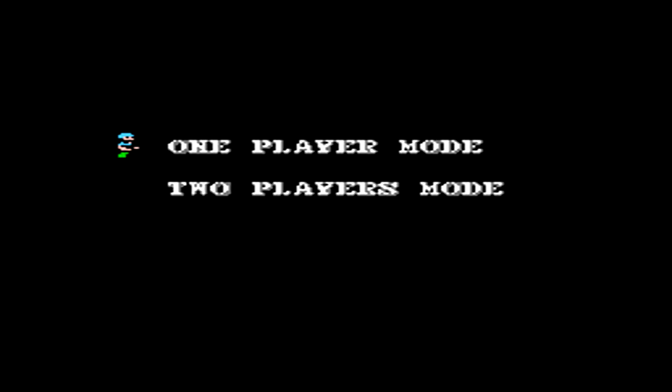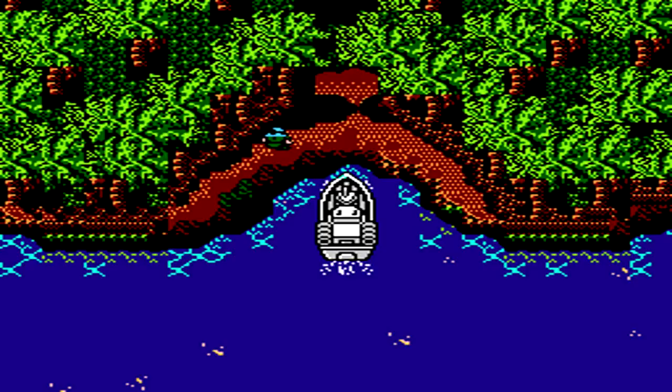You can play Guerrilla War one or two players. After selecting your mode, you get to see the short intro sequence of the boat arriving on the island, our main hero jumping out, and then the game begins.